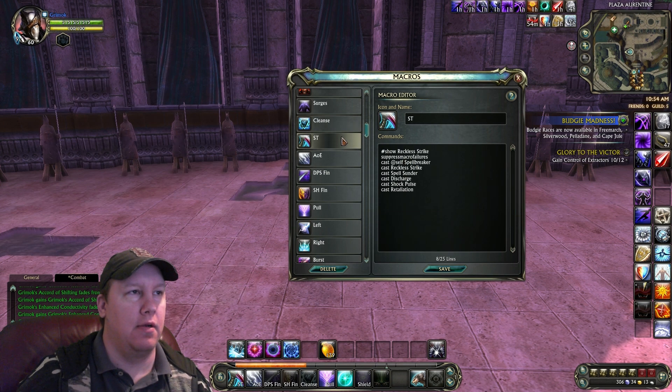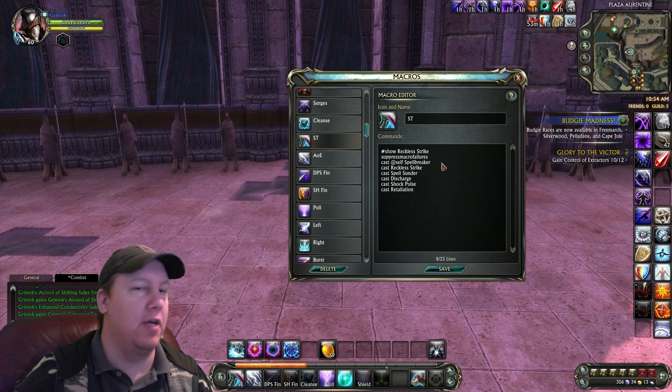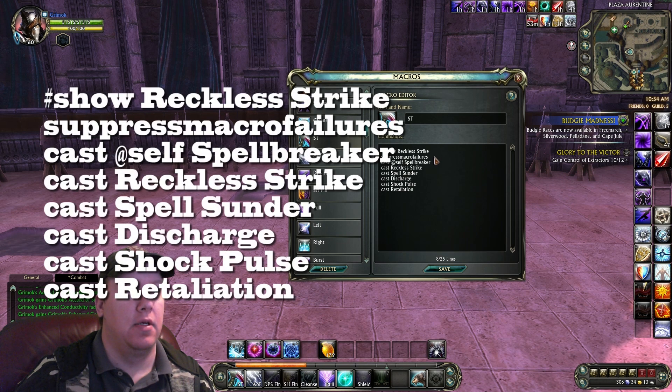Here's our single target attack, and I got it on my number one button because most likely I'll be fighting people and hitting one person at a time. If they're grouped together, I'll do AoE attacks. So we got Show Reckless Strike, Suppress Macro Failures, Cast At Self Spellbreaker, Cast Reckless Strike, Cast Spellsunder, Cast Discharge, Cast Shock Pulse, Cast Retaliation.